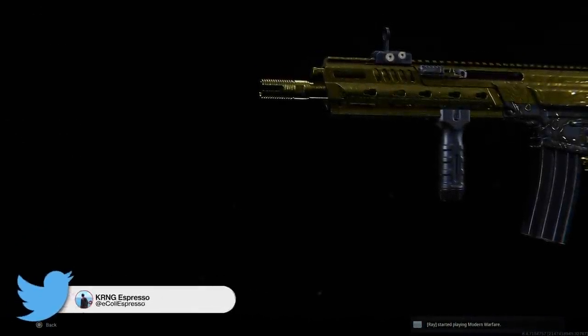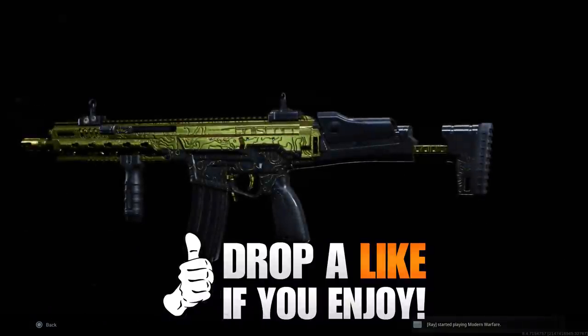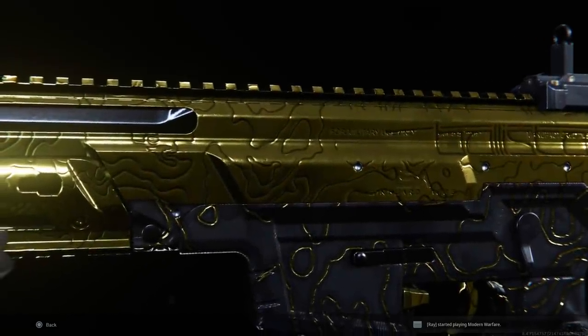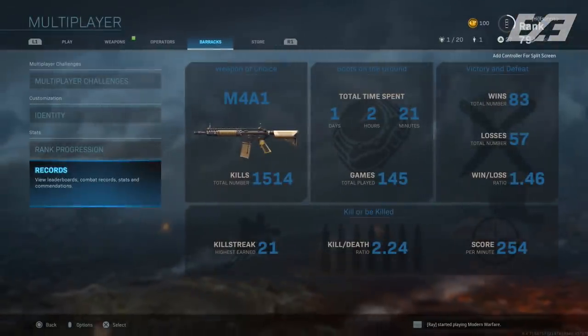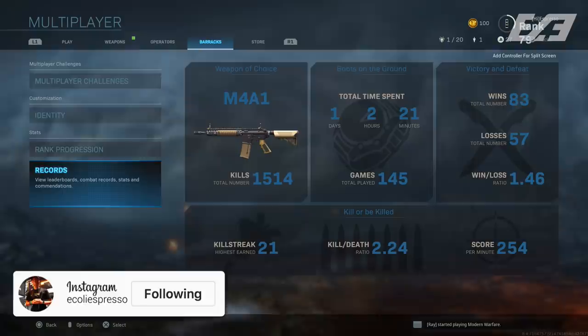Gold camo is an insane grind this year. Pre-release, Joe Cecot told me they clocked their estimated average time of completion per weapon at 16 to 18 hours — and that's one weapon. While many of you may be going specifically for gold and finding it takes a little less time, it's still going to be a grind. I've used almost exclusively the M4A1 and then the Kilo, and for those two weapons it's taken me over a day of playtime — 26 hours.